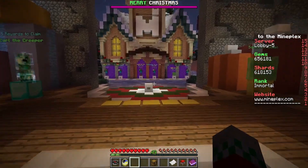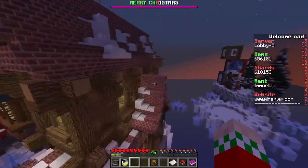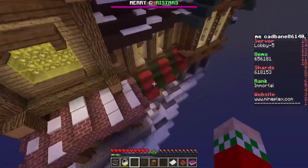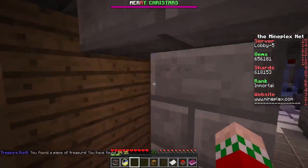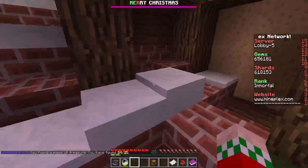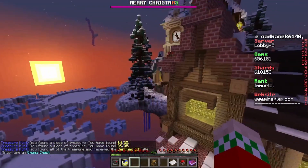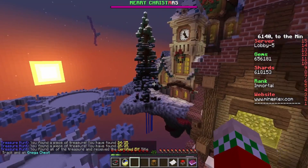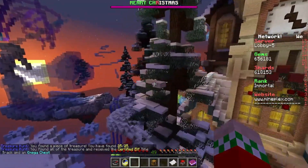For the 24th and 25th present — another double, and the last double on this list — we're gonna head straight from spawn around to this little town area. Right behind here is the 24th one, and then straight above it is the 25th present. You get a certified Elf title and an Omega chest!